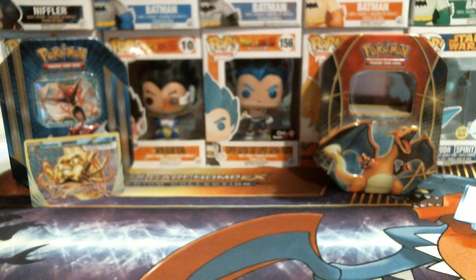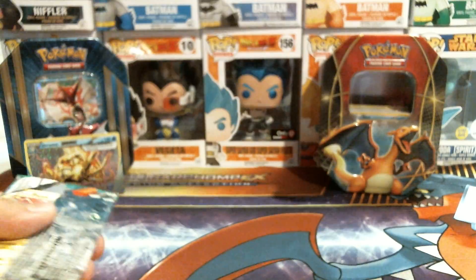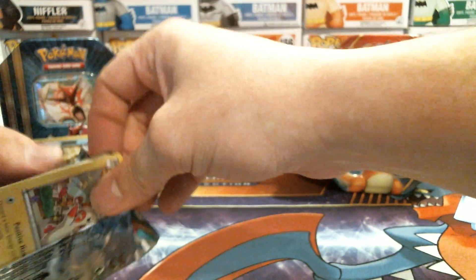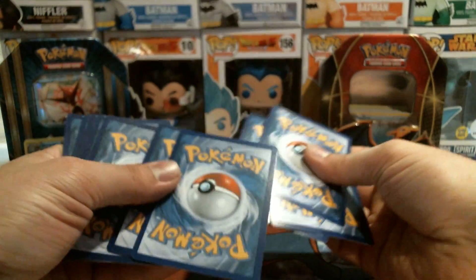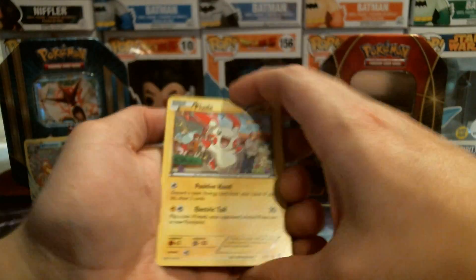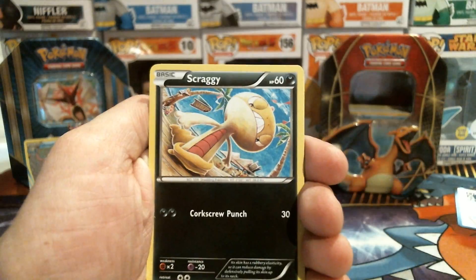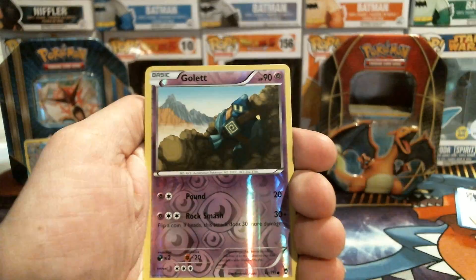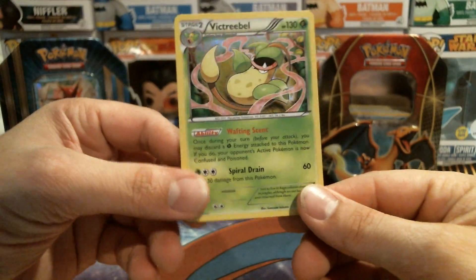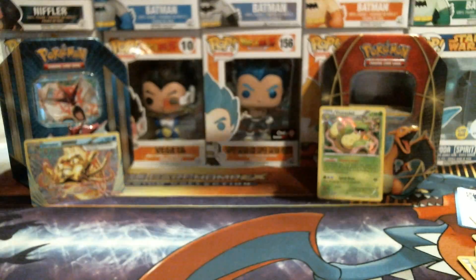Next pack is going to be a Furious Fist. I've seen a few videos online about these boxes and they seem to have about the same products in them, which is kind of depressing — in the past there was a little bit more variety. It's 1 in 20 chances now to pull a Vintage Pack, but it still doesn't seem to be working out that great. We got a Holo Rare Victory Bell — there we go, that's something.